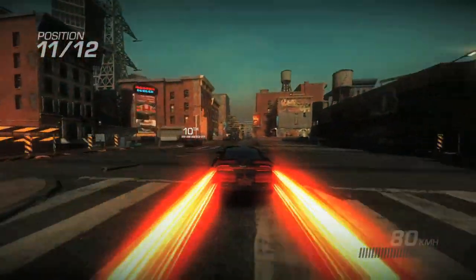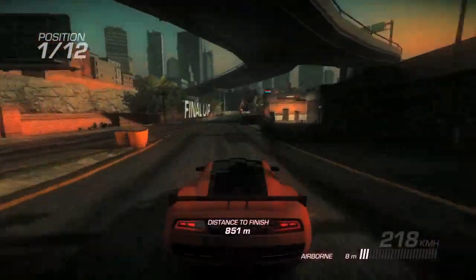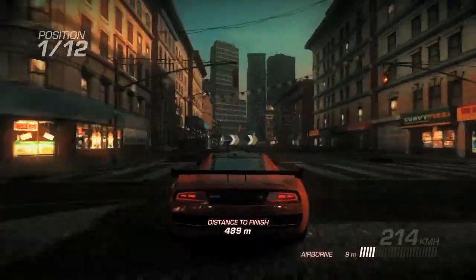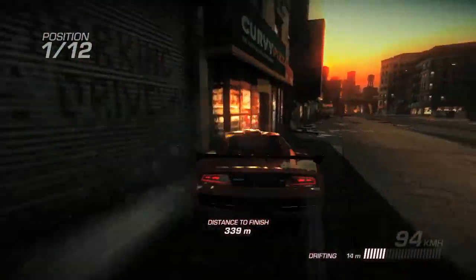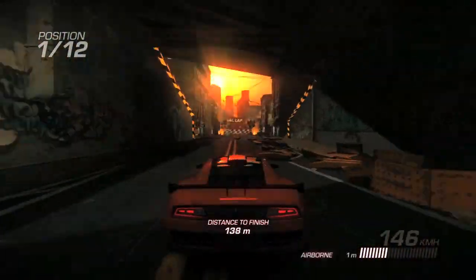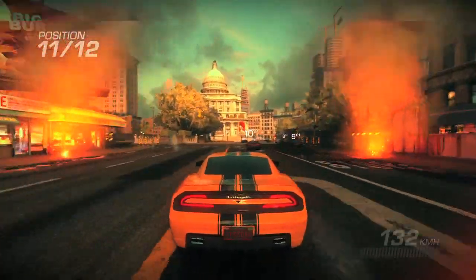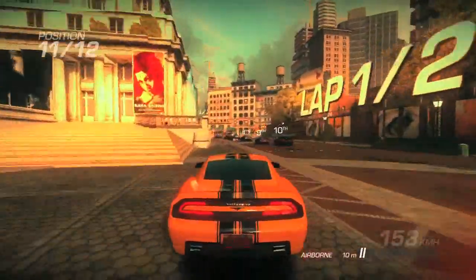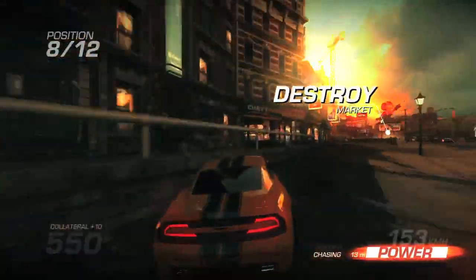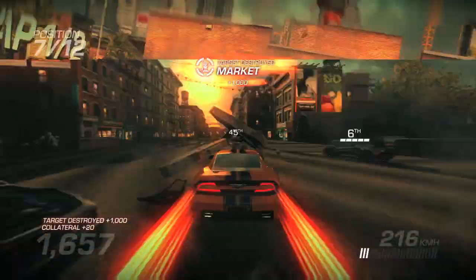It looks like it's not just a straightforward race — what kind of modes are there? There are a lot of modes actually, quite good in that sense. There's your normal race, as you see here on the screen, 12 races. There are domination events, a bit like Burnout, where you can smash into other cars and take them out of the race. There are checkpoint events where you have a limited time to race between checkpoints. And there are drift events, which are a bit like traditional Ridge Racer events, where you drift from side to side.